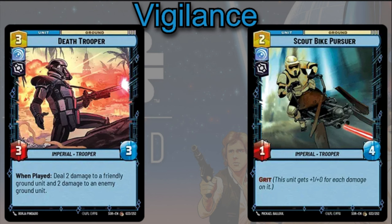Also, you can put some damage on your own friendly units if you want to power up somebody else — like the Scout Bike Pursuer — so that he can become more powered up throughout the game.